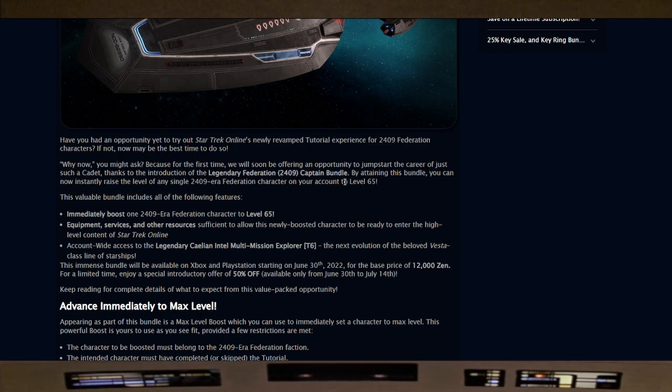By attaining this bundle you can instantly raise the level of any single 2409 era Federation character on your account to level 65 — that's just your regular Federation, not Discovery, not AoY, nothing like that. This valuable bundle includes immediately boosting one 2409 era Federation character to level 65, with equipment, services, and other resources to get that character ready for high-end content. Also included is account-wide access to the legendary Kalion Intel multi-mission explorer.